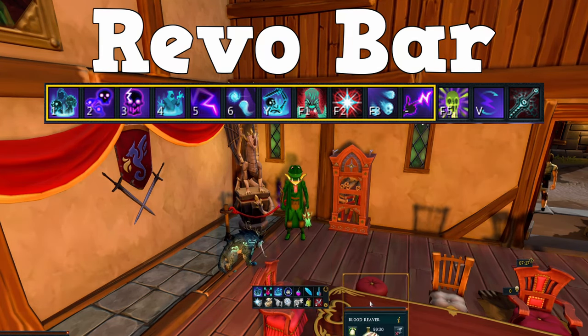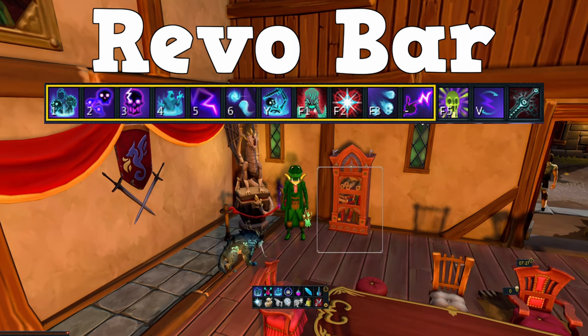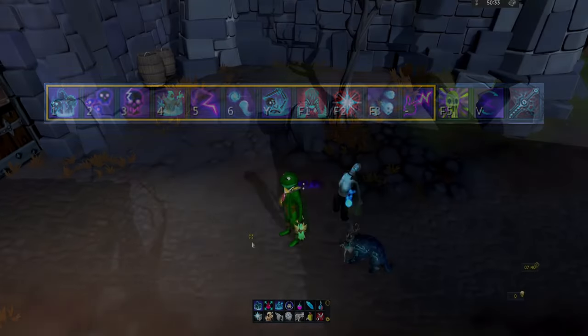One other thing I really like to have for this method is the familiar interface open — mainly to be able to see the HP of the blood reaver, because you're really going to want to keep it alive with the prism. You want to be able to see when you need to cast the prism if it's getting low. On screen you can also see the action bar I use — it's a pretty standard revo bar and it seems to work pretty well with this method.